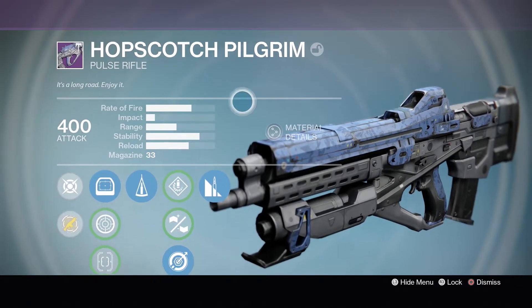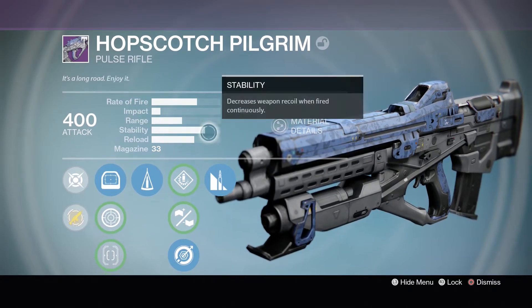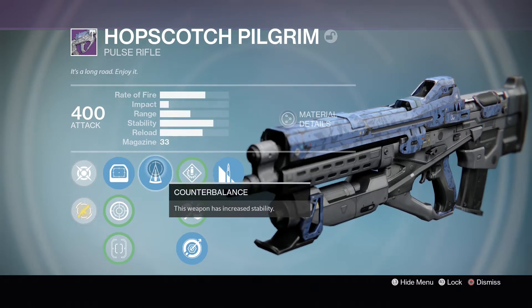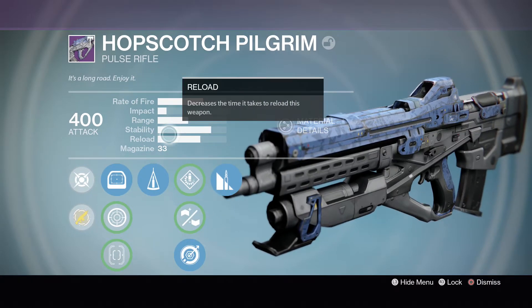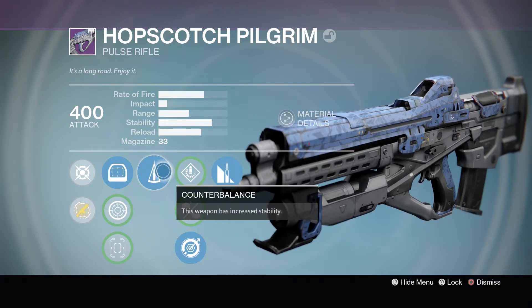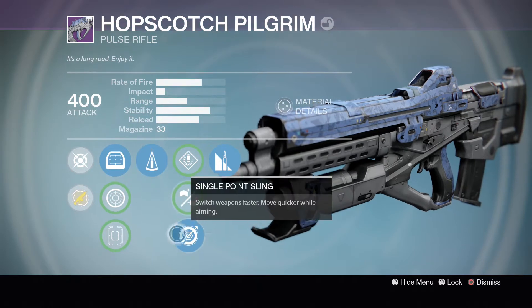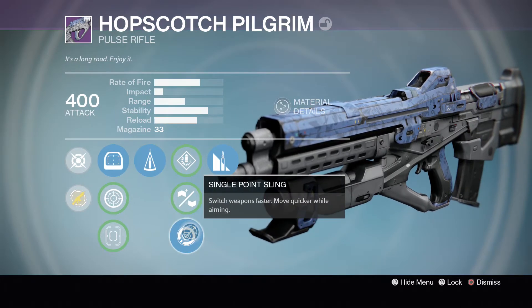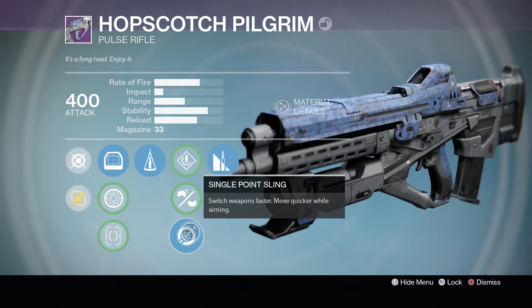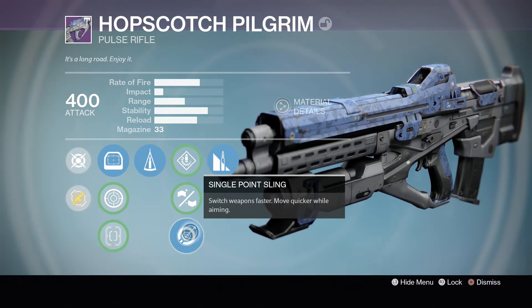It's a medium rate of fire, medium impact pulse rifle with some good range, good stability, an okay reload time, and an extremely healthy 33-round magazine. For the perks, first of all we have Counterbalance — the weapon has increased stability, which is what we're always looking for on pulse rifles. After that we have Single Point Sling — switch weapons faster and move quicker while aiming down sights.